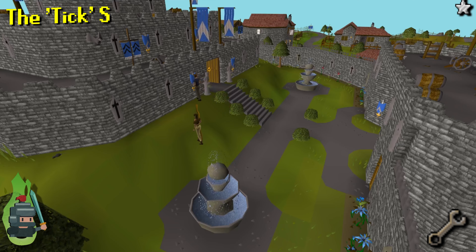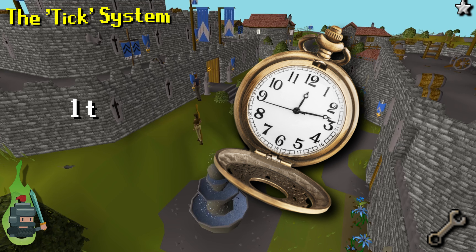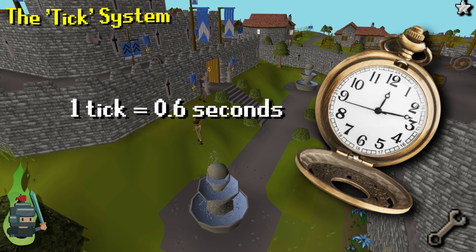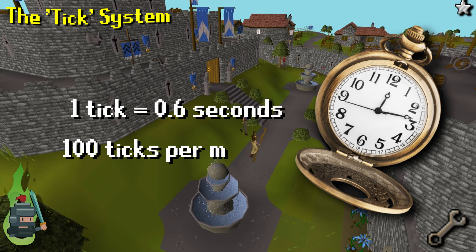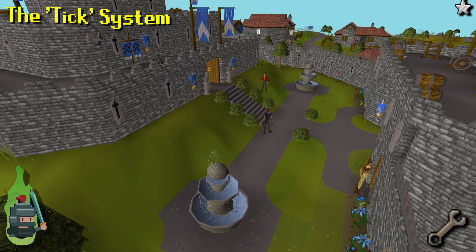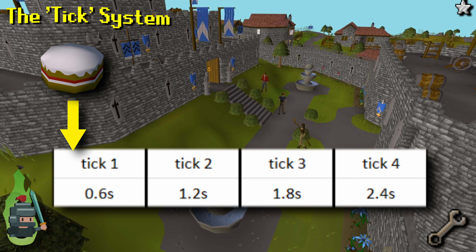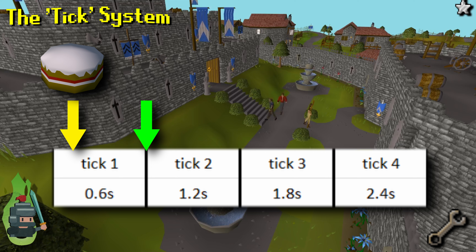The first thing to grasp is that OSRS runs on a clock or tick system. Each tick lasts for 0.6 seconds, which roughly equates to 100 ticks per minute. It is important to understand the way events stack to the end or beginning of each tick — for example, if I click a piece of food to eat at the start of a tick, the actual action will occur at the end of that tick or the start of the next.